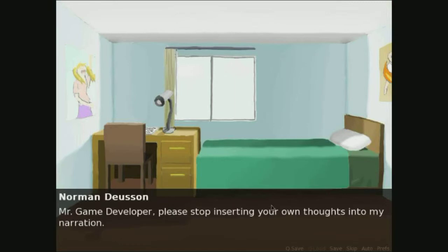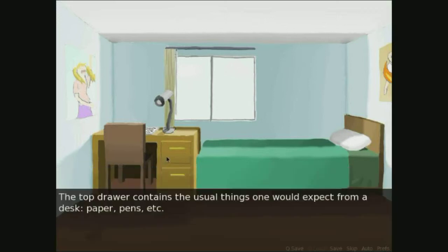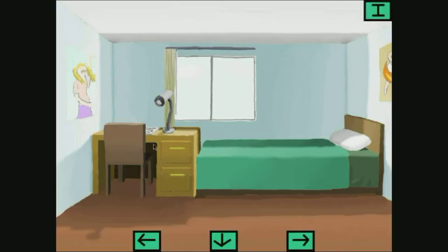Mr. Game Developer, please stop inserting your own thoughts into my narration. Okay, let's get rid of that. What else do we have here? The top drawer contains the usual things one would expect from a desk — paper, pens, etc. The bottom one contains chocolates and candy abound, as I recall. There's not a proper use of the word 'abound.' I lost the key a while back, so I can't open it. So I guess we have to unlock the candy at some point.